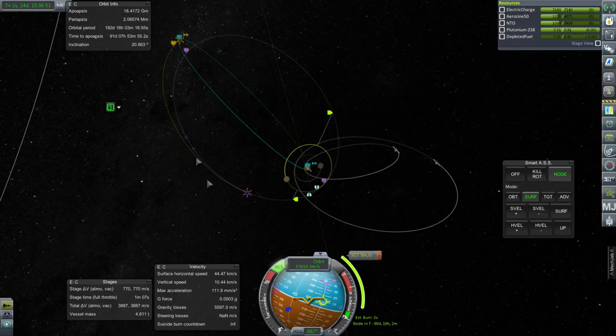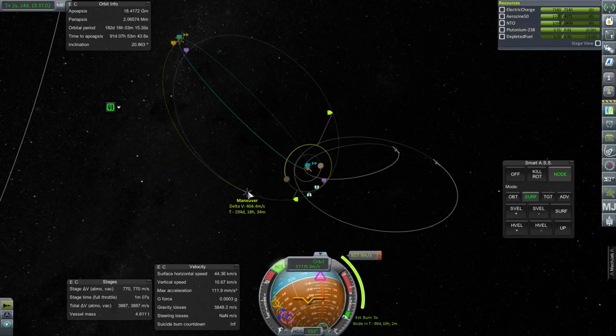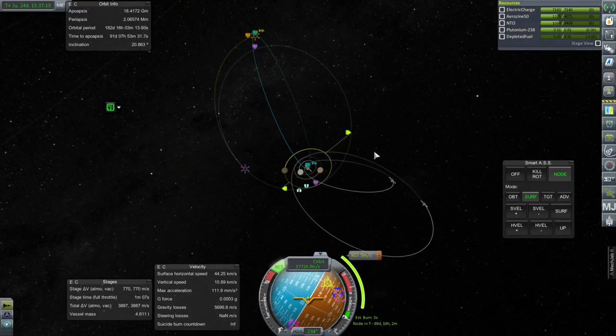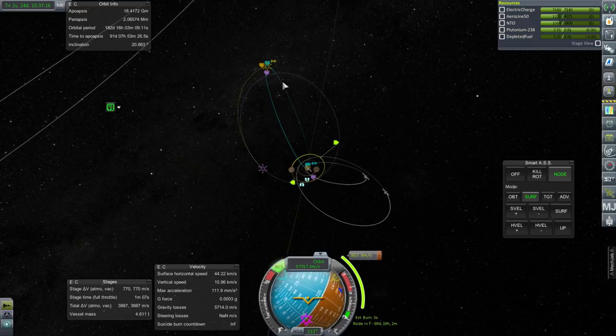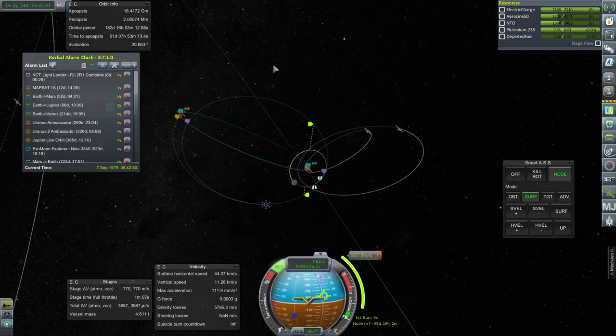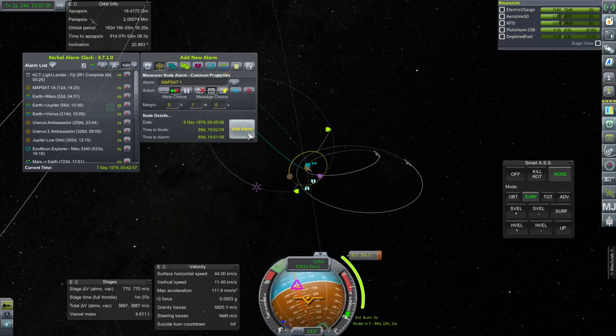It'll probably mean the difference between making orbit around Callisto and not. So we're doing this first burn here: 900 meters per second to boost our orbit up to the orbit of Callisto, then an inclination change of 404 meters per second to flatten it out with respect to Callisto, and then the rest is all timing and trying to get Callisto to bring our orbit down. We've got an alarm in 89 days, which will be well after the Mars and Jupiter launches, so that's safe.